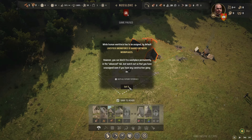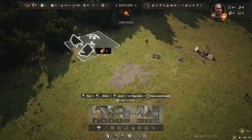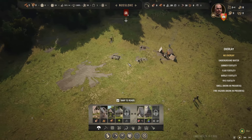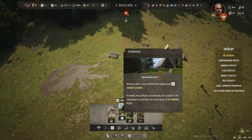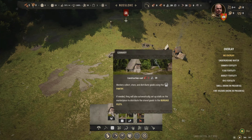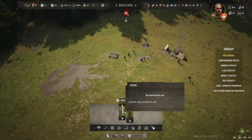We have to place a logging camp before we run out of wood. While human workforce has to be assigned by default, livestock workforce is shared between workplaces. However, you can bind it to a workplace permanently in the advanced tab. We may as well have this guy over here. We'll let them get to work.